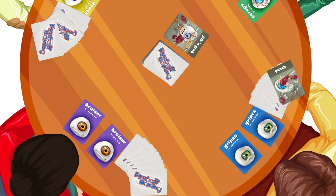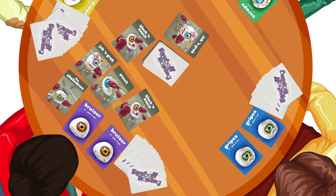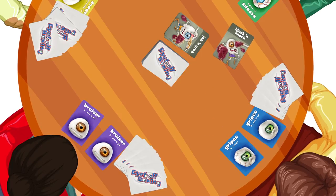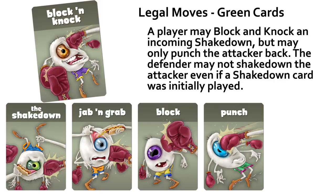Block and knock — play a block and knock card to block an incoming attack from a punch, jab and grab, shakedown, or another block and knock card. Block and knock is a one-two combo, allowing you to counterpunch the attacker after blocking the incoming blow. It's possible for several block and knock exchanges to happen at once. Block and knock cards block any incoming attack, but counter only with a standard punch. For example, a player may block and knock an incoming shakedown attack, but may only punch the attacker back — not shakedown.